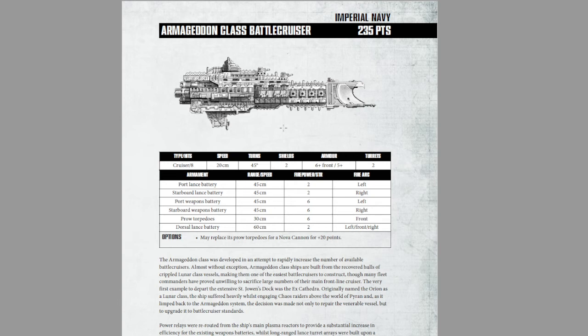Now, Eldar have a little less to fear from this than, say, the Overlord, but its firepower is still 45 centimeters, which means you will have more of an opportunity to knock down Eldar ships and their escorts and shave off hull points with more effectiveness than a normal cruiser would.